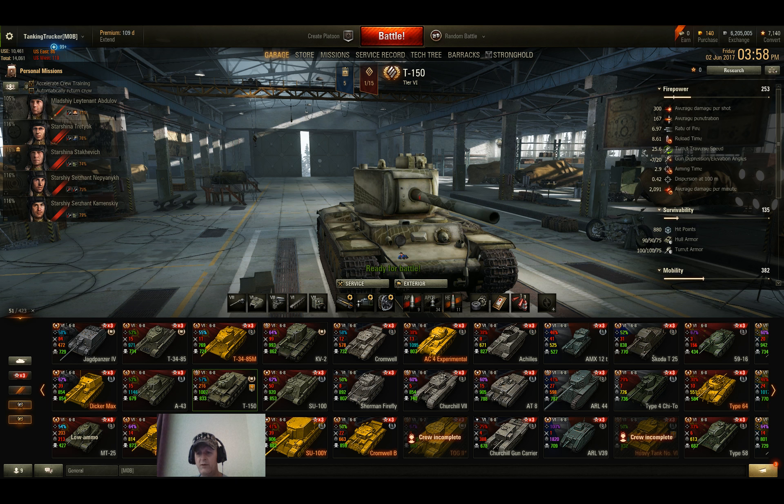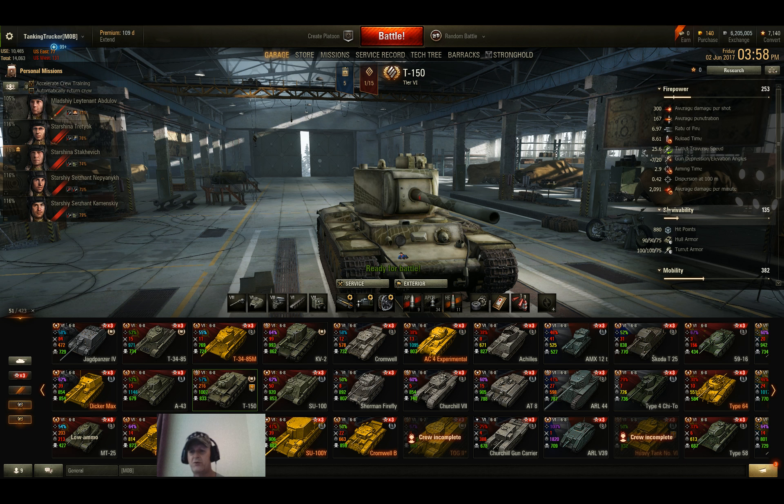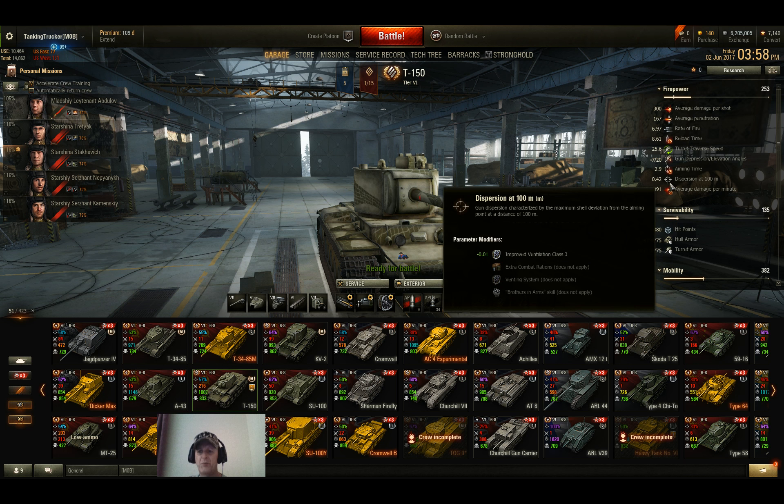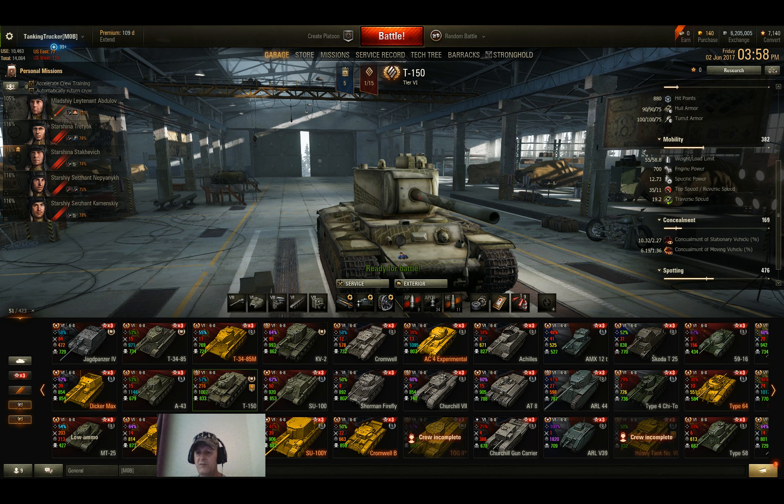Reload time is 8.61 seconds, turret traverse is 25.6, and hull traverse is 19.2, so you're not going to spin too quickly — watch out you don't get circle-strafed. Decent gun depression at negative 7 and plus 20.